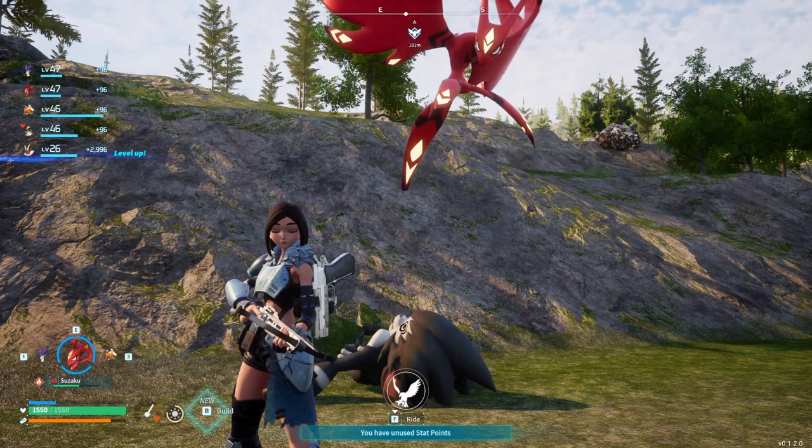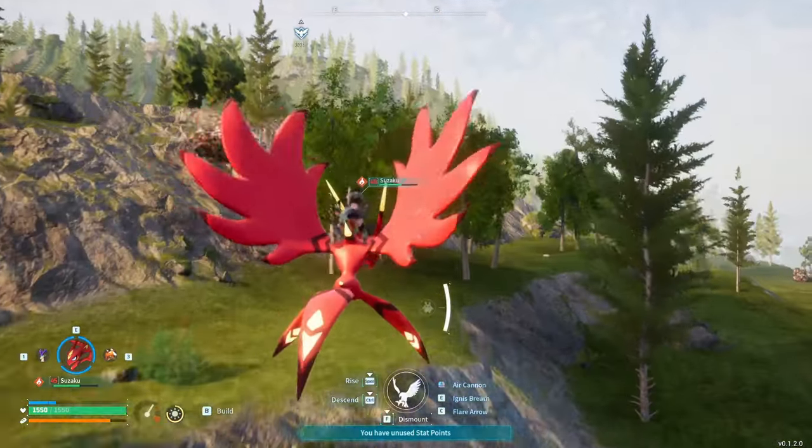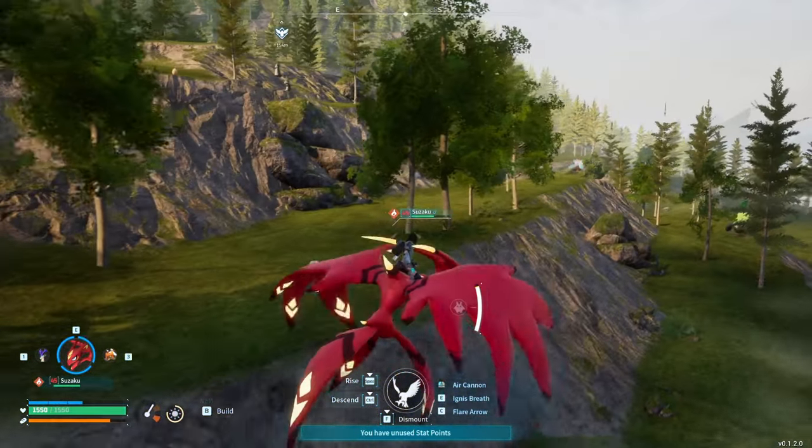I'm going to show you where to get honey in Palworld. Assuming you want to make cakes with it - that's usually the reason people want honey - so what you're going to want to look for is an enemy called a Bee Guard.